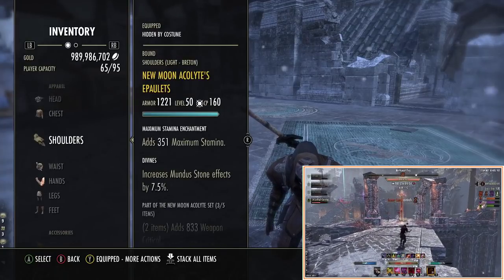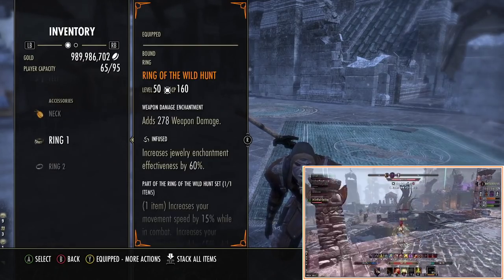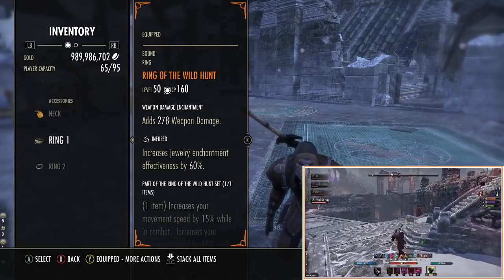This time we only use one monster set piece and we don't actually have a full monster set. So we drop the Kena or Balorgh that used to be here and now run the speed ring instead. If you're unsure how to get this, I do have a video coming up very soon showing you how to get mythic items really quickly.